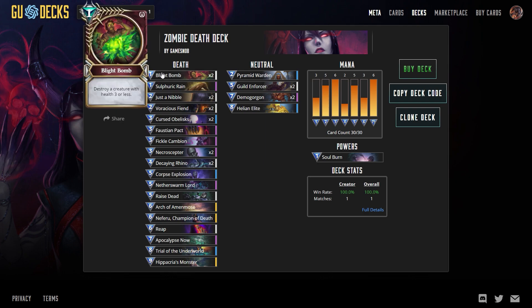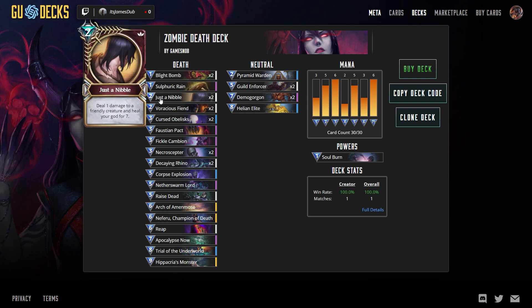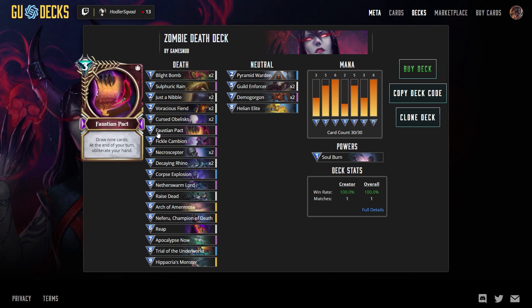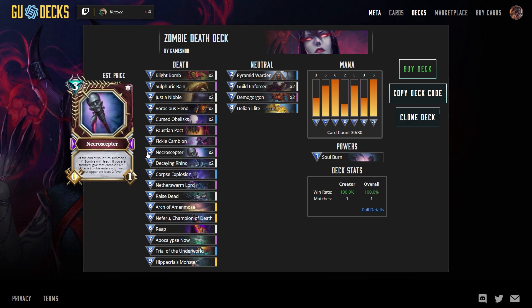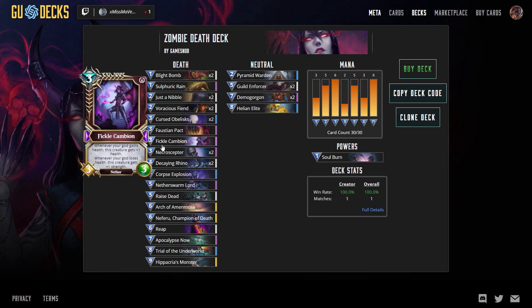For this game I'm running: Blight Bomb, Sulphuric Rain, just playing around with different things for fun. I like to experiment - I don't know how optimized this deck is, it's totally fun and experimental. A couple of Gracious Fiends, Cursed Obelisk, Faustian Pact - no longer, I took that one out - Fickle Cambion, Necroceptor, a couple of those, Decaying Rhino. This is kind of an early game zombie death deck, but it's got some later game board wipe death options.